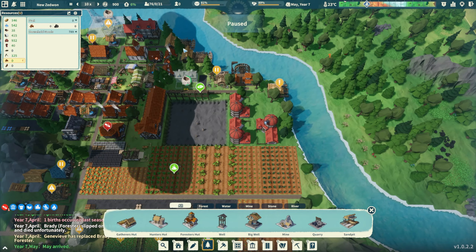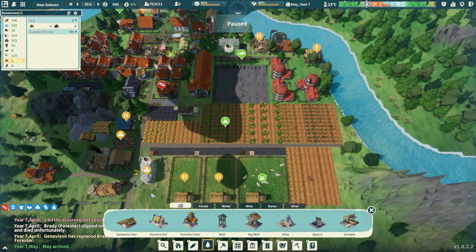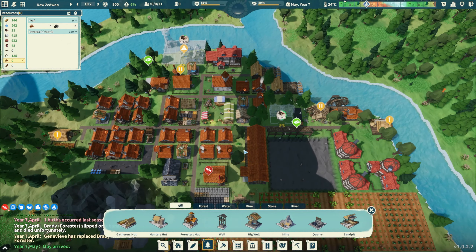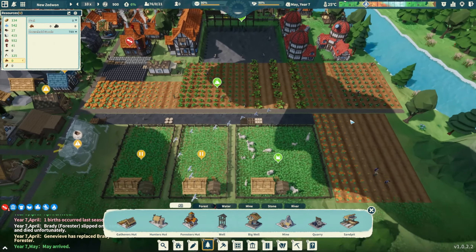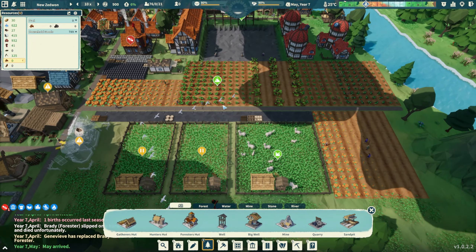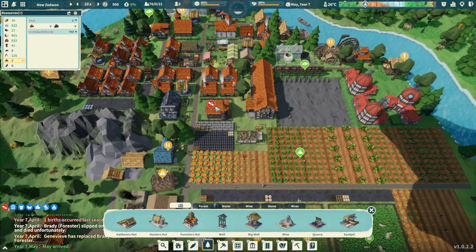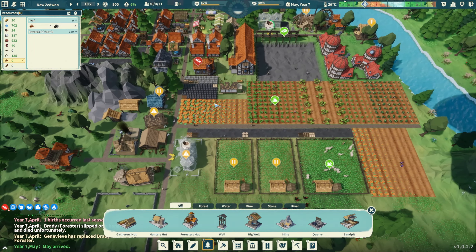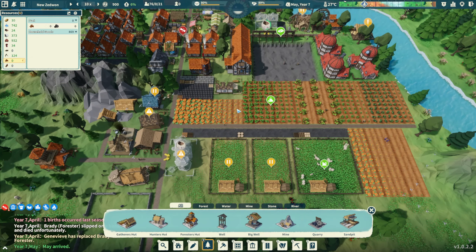Maybe fishing? I put down another hunter's hut but I don't know what else to do. We need more constant food sources. I'm hoping since we have some food now that we get more this year. I need more farmers but the problem is farmers don't work the rest of the year - so I don't know what to do.